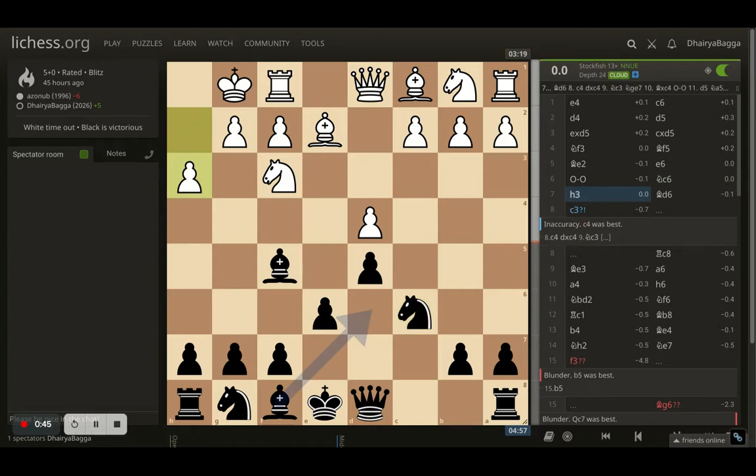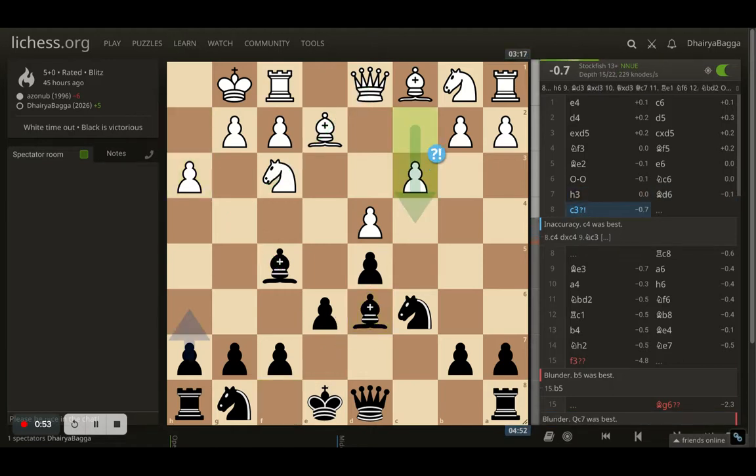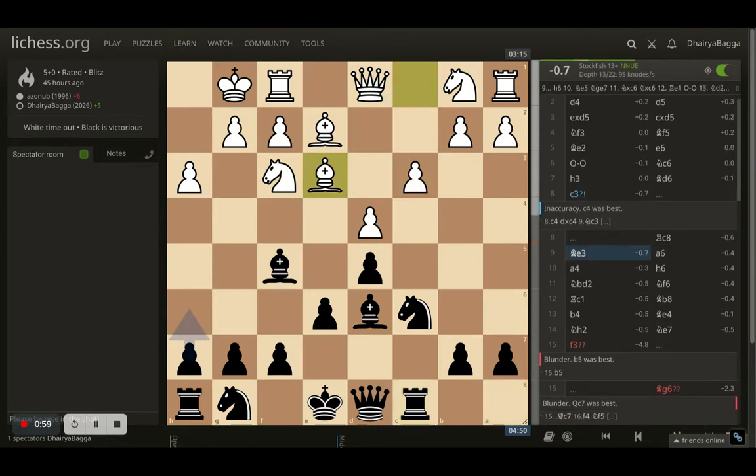White plays h3, making sure the bishop isn't annoying and pinning anything. I develop the dark square bishop to d6. White goes for c3, I put my rook on c8. White gets the bishop out onto e3 — pretty solid looking structure from white as well. I played a6, preventing any pins coming to my knight.